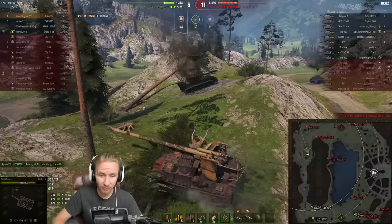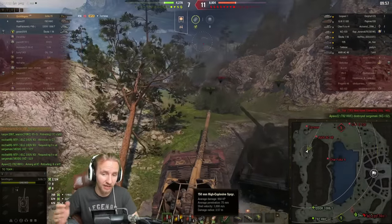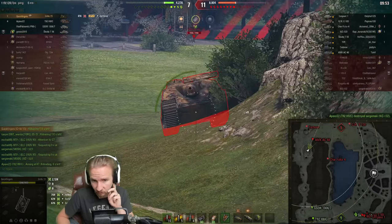My HE rounds were easily able to go through his turret, just like his HE rounds would have been able to go through mine — mine hitting for 950 while theirs would have done 1,750. I would have had to get the mother of all low rolls to not finish off that tank.